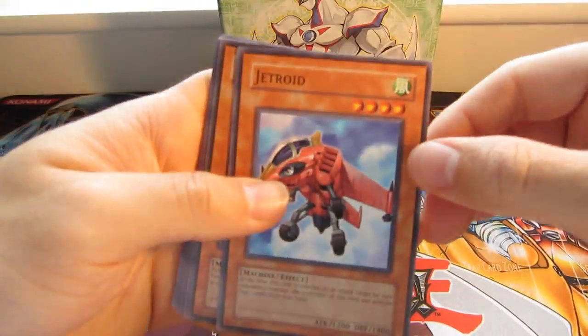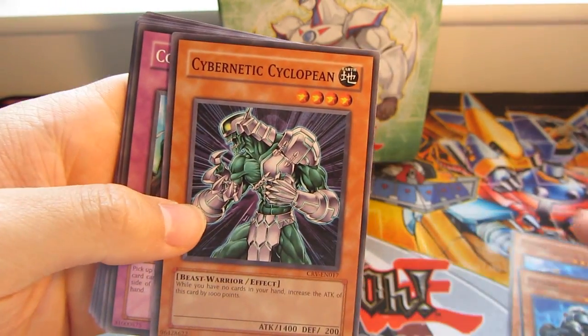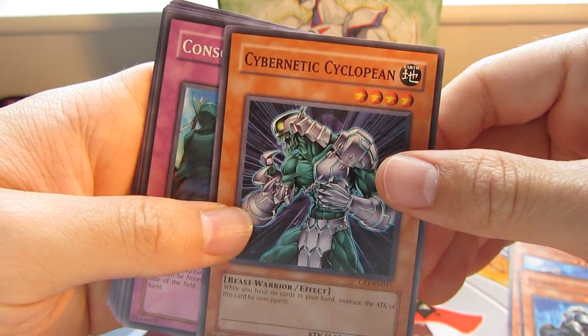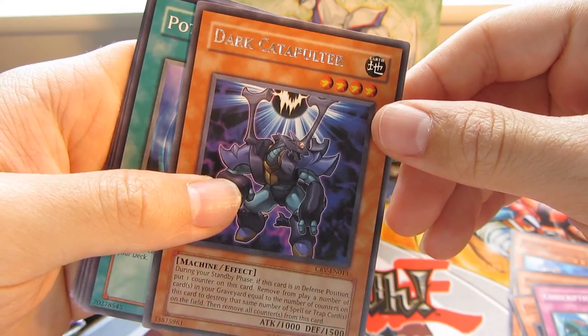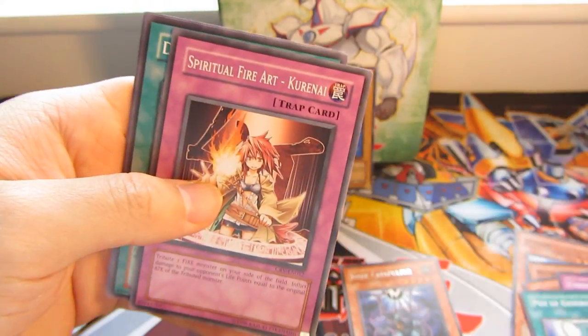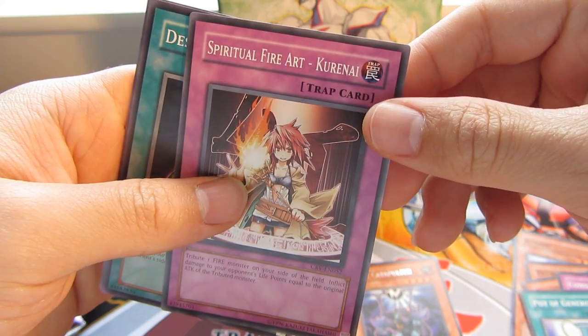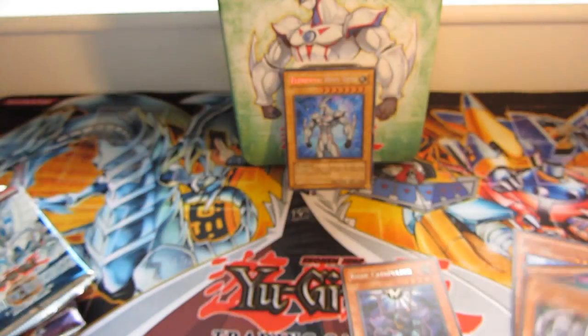So we have a Jetroid, Petroid, Cybernetic Cyclopean, Conscription, Dark Catapult — Rare — Point of Generosity, Spiritual Fire Art Kurenai, Death Croaking, and Cyber Archfiend.